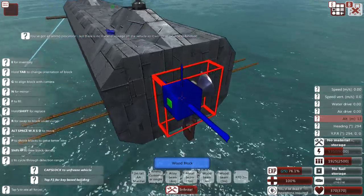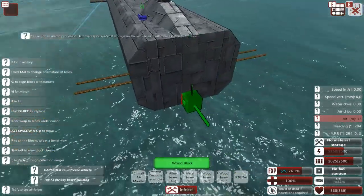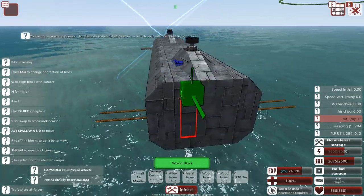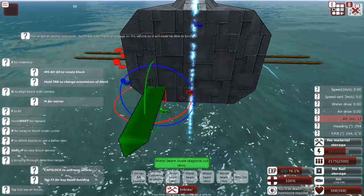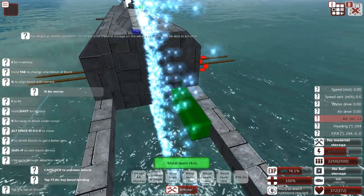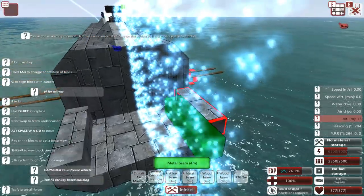For that, you just need to take off the main propulsion on the stern, and we're basically going to attach yet another compartment to the back of the sub. Let's put her in mirror mode and add some hull compartments. It doesn't even have to be that big — I think I can get away with just having this.